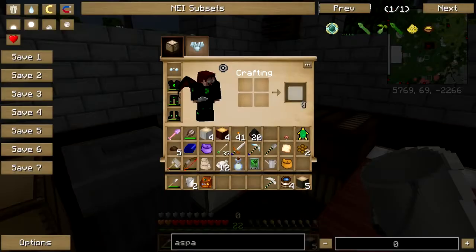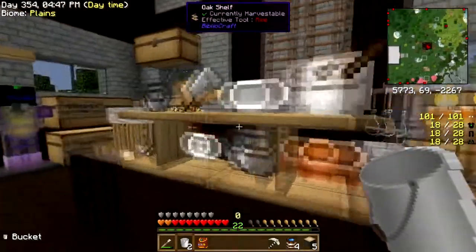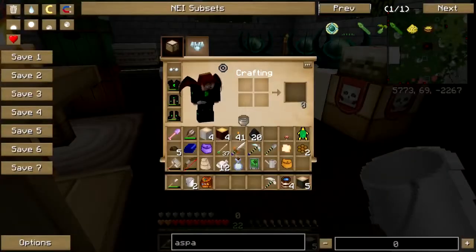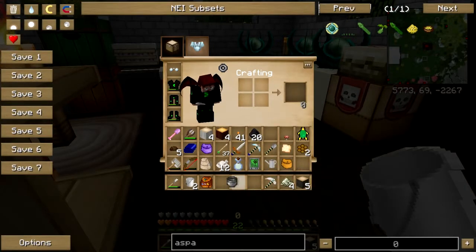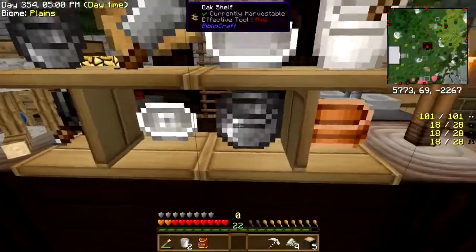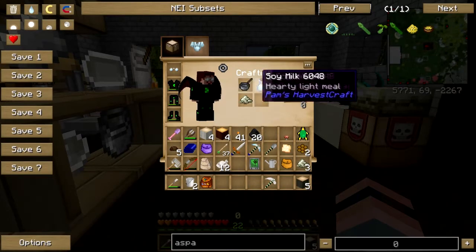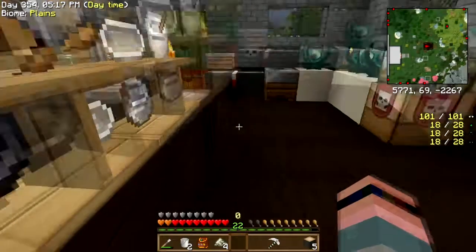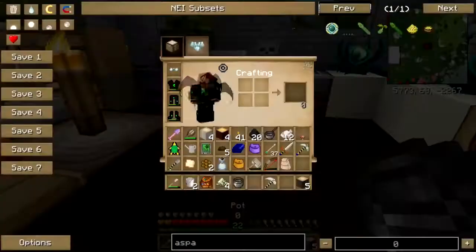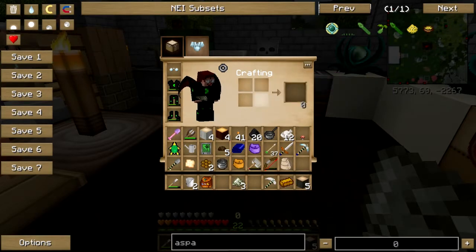I need some water. Do I have salt? I have mechanism salt but since I'm already committed, let's just go. Put the pot away, I need the saucepan. Milk and salt — how do you make cheese? Pot, milk, and salt. Give pot salt milk.